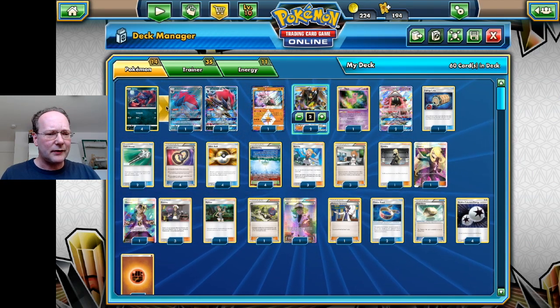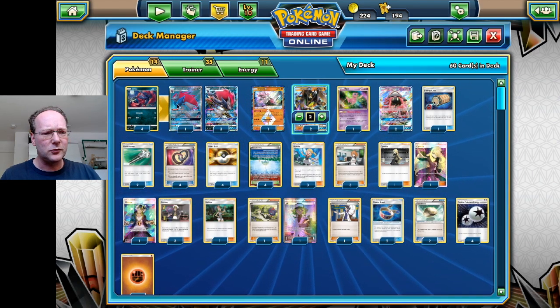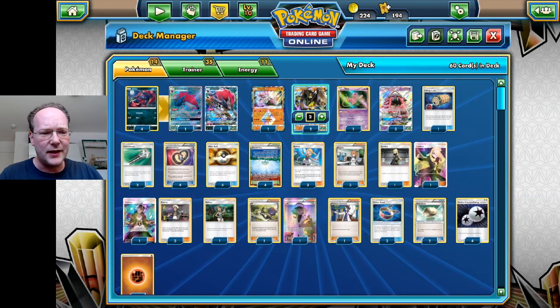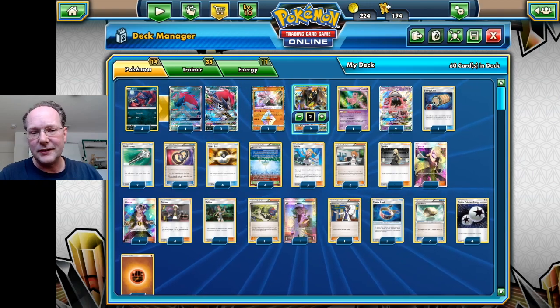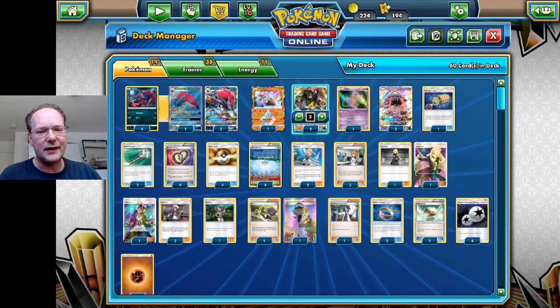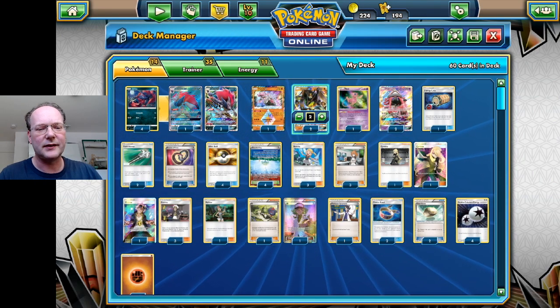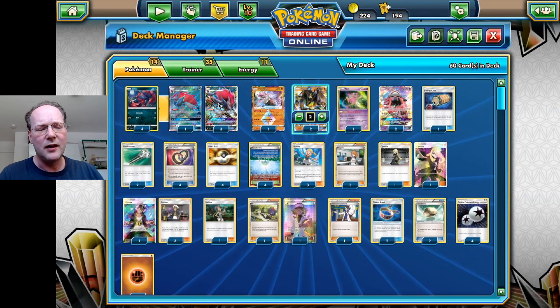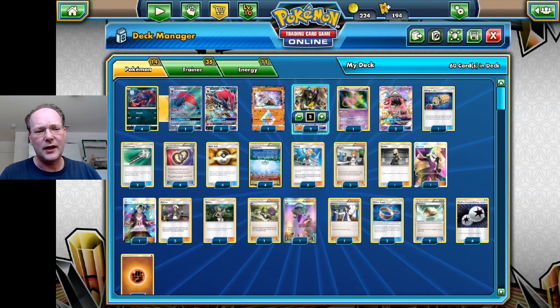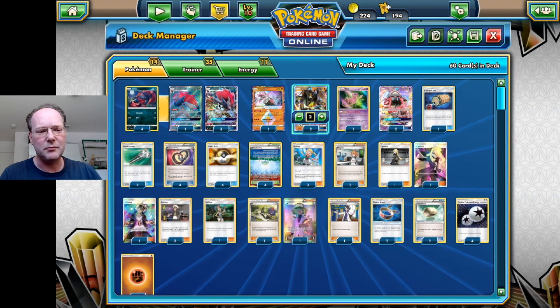This deck features a full line of four Zoruas and four Zoroark GXs. Zoroark GX is used for obviously its Trade ability, so we can get more cards which we need. Zygarde is only really good if you have access to a lot of cards so you can pull off combos with Bonnies, Stadiums, Energies and so on.